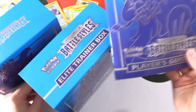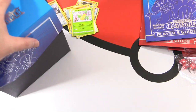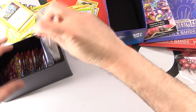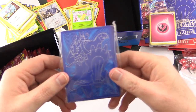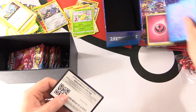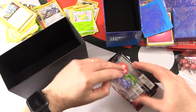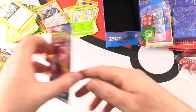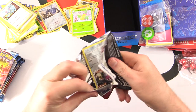Then we've got the blue box. It's pretty much the same thing, and the poster looks the same so we won't dwell on that. Another rulebook, still got the Energy, blue sleeves this time — so which ones would you pick, red or blue? Leave a note in the comments. Blue dividers, code card, and eight more packs. Will we do it? Will I figure out how to open the packs? That is the question.